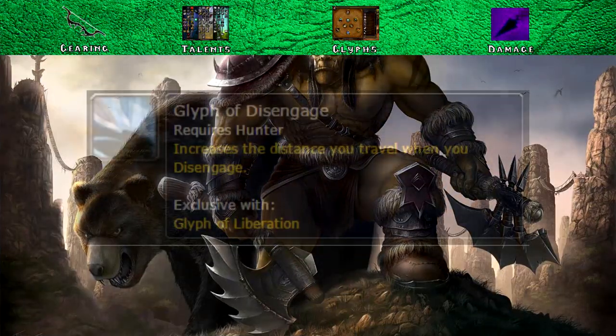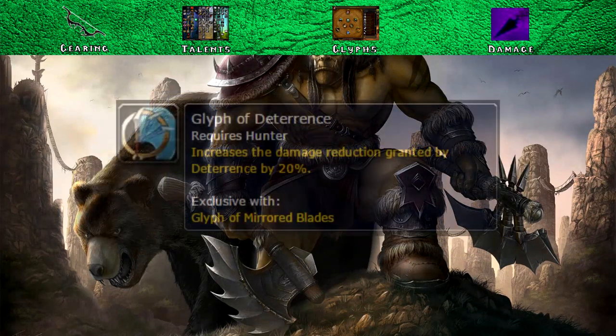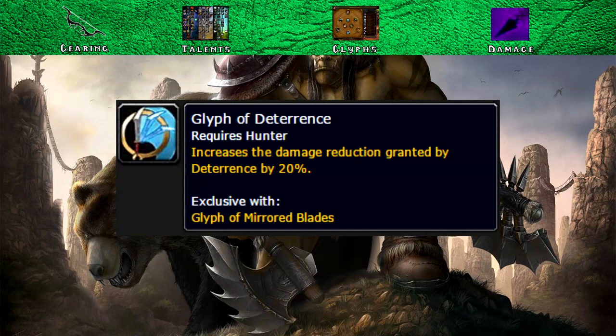Now let's cover glyphs. I'd firstly recommend the Glyph of Disengage for the extra maneuverability, however be careful with this glyph because you don't want to be traveling too far and falling off the map. Glyph of Deterrence is useful for the extra damage reduction and can save you in situations where you get hit by a one-shot ability. Glyph of Liberation is also nice for the healing that it provides.